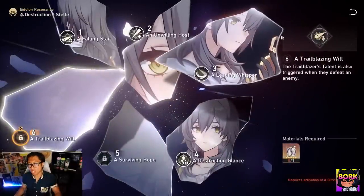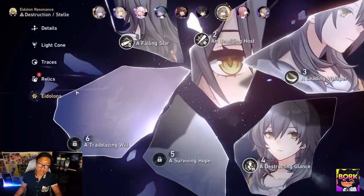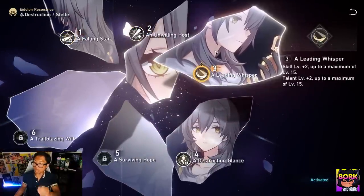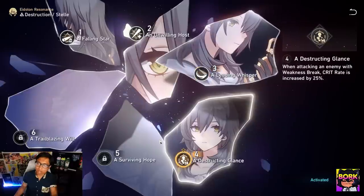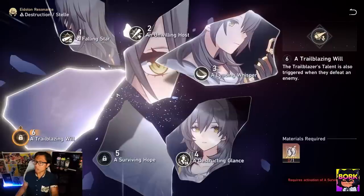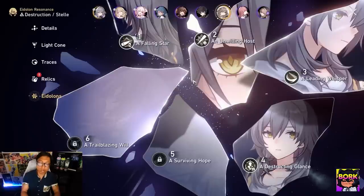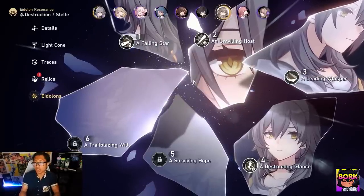The last part of progression that's good to know is Eidolons — specifically for the Trailblazer. Eidolons are essentially dupes: if you pull duplicate characters, this is how you get extra stats. Dupes are entirely unnecessary in this game, but they'll provide extra benefits — the more dupes you have, the more smaller stat gains and effect increases you can get.